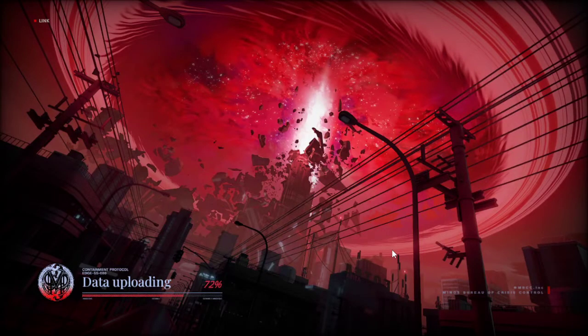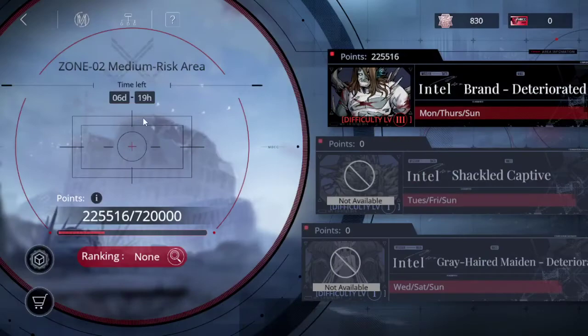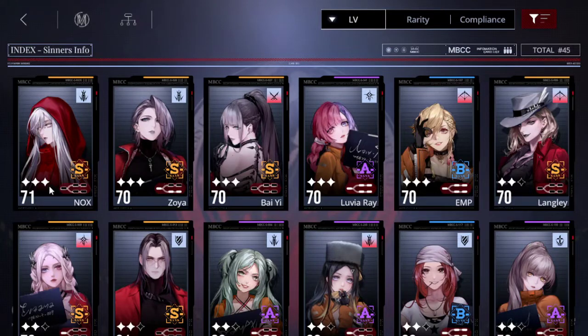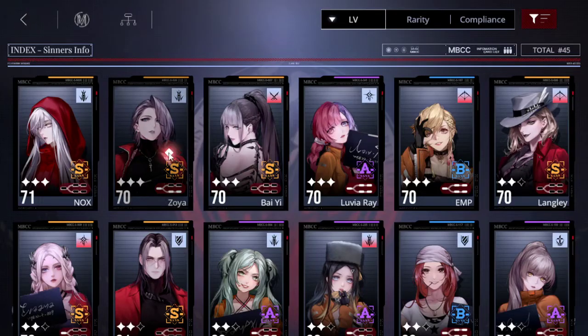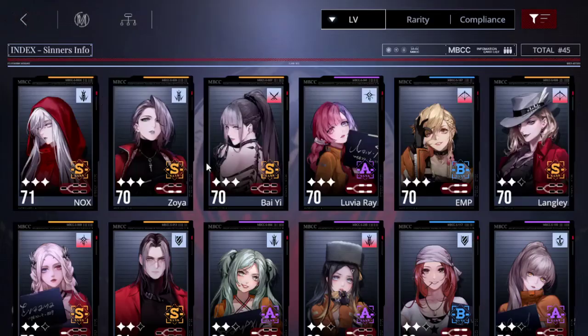I actually got a pretty good score on that one — I actually went up a little bit. Now when it comes to the characters, let me show you what I used. Of course I use Nox. When it comes to crime brands, I have the basic one — increased damage of normal attacks — for starting out, so it has the same increased damage of normal attacks.